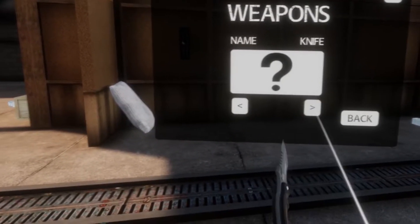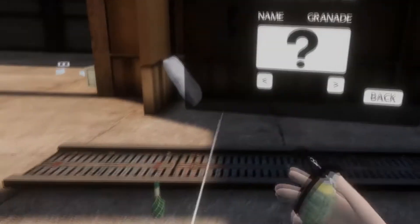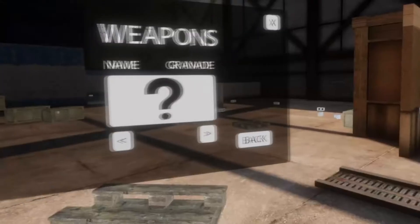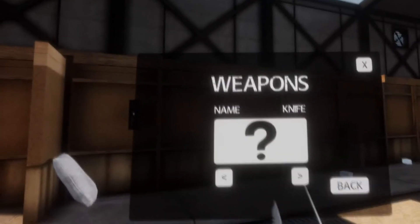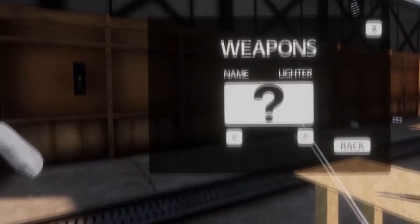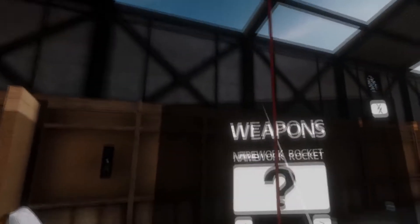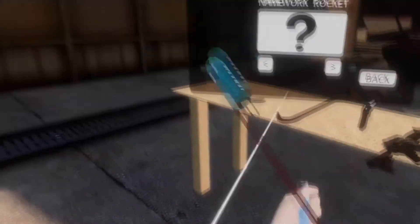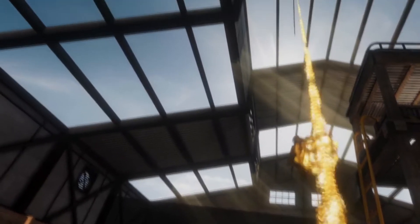We've got the gun — already showed you that. The grenade is new: pull out the pin and it explodes just as you'd expect. We've got a knife, a lighter — already showed that one — and a rocket. Let's light the rocket up again. Very nice.